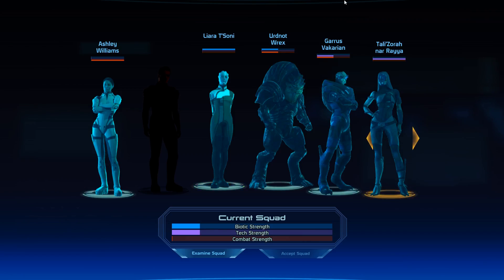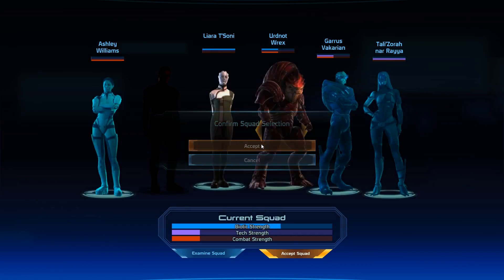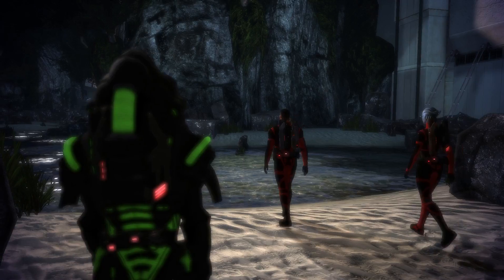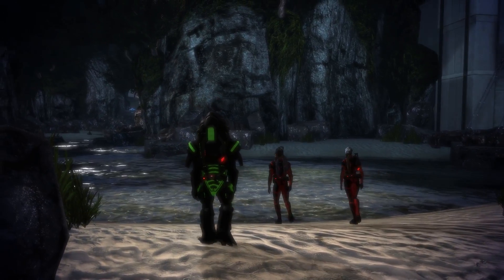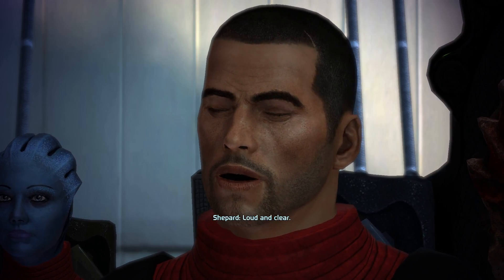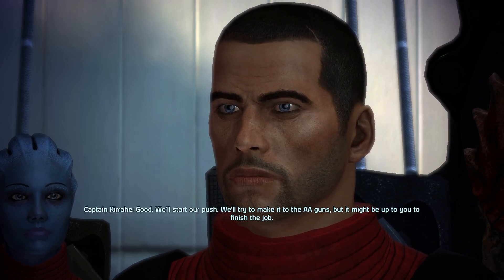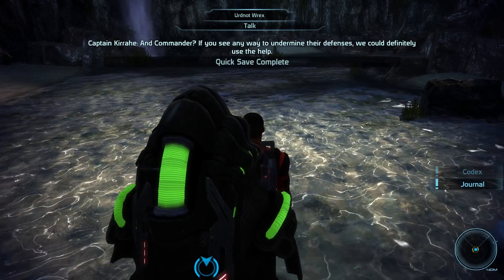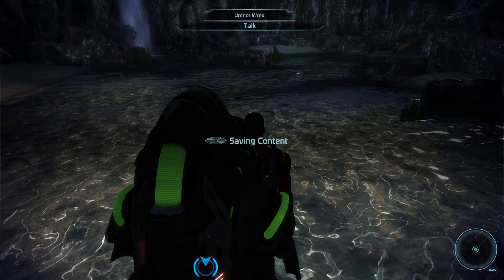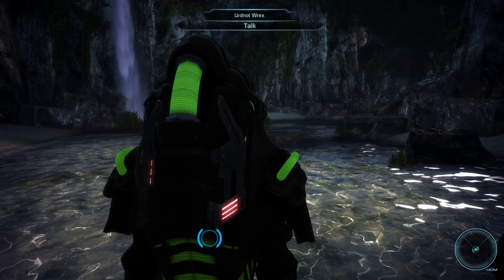As usual — A-team, alien team. Comm check — do you read me, Commander? Loud and clear. Good — we'll start our push, we'll try to make it to the AA guns but it might be up to you to finish the job. And Commander, if you see any way to undermine their defenses, we could definitely use the help. We will — but first, gotta stop something. We will see — let us know.